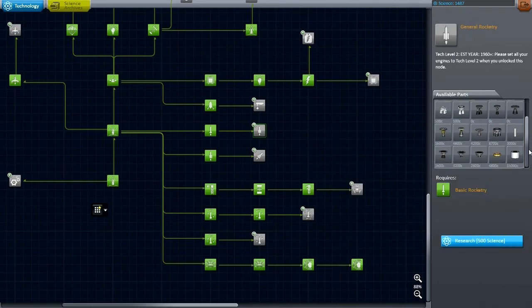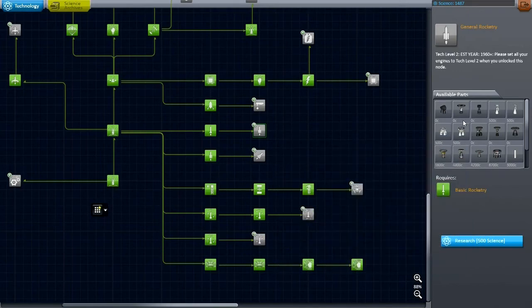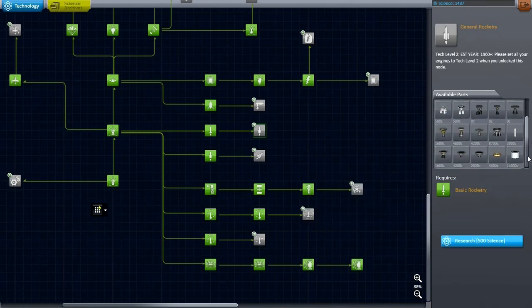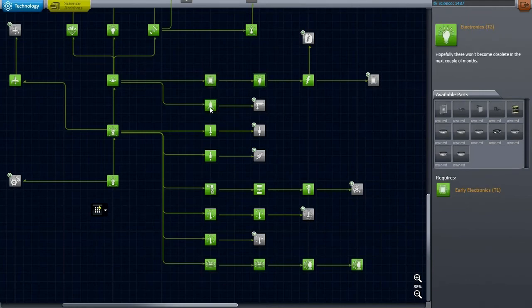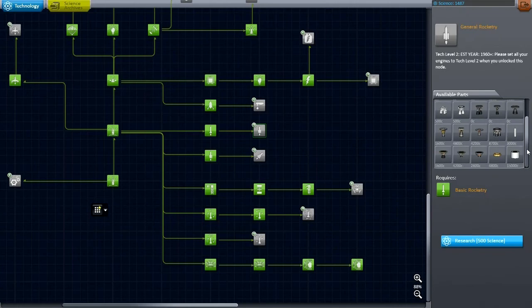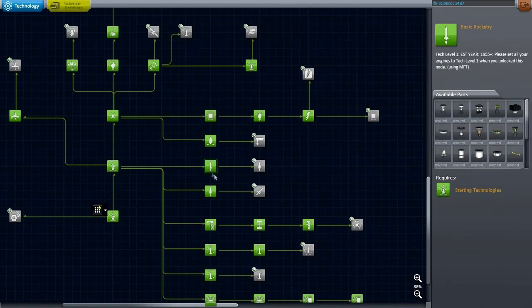Okay, rockets — this is sort of where we need to get into important business. Ascent engines are the critical components of the lunar mission. I see the ascent engines and the service module engine but I don't see... oh, there's a descent engine somewhere. Do we have the descent engine? So we have the ascent engine but not a descent engine. That's amusing. Well, that's another 500 science. I don't know if I'm going to need it.